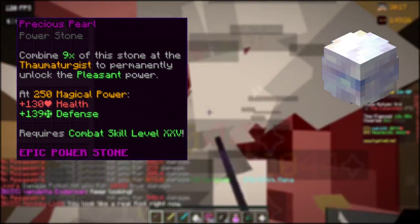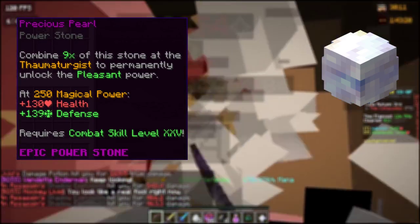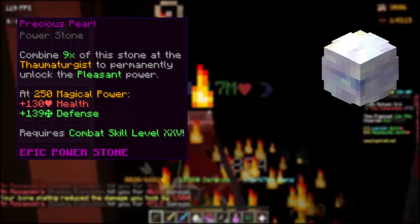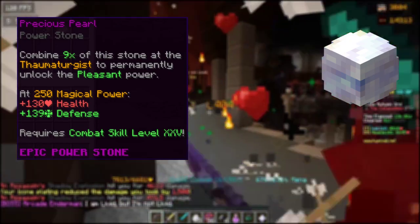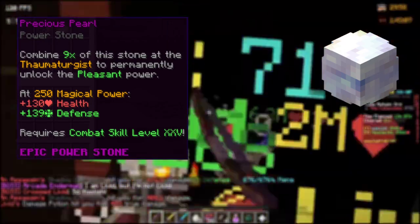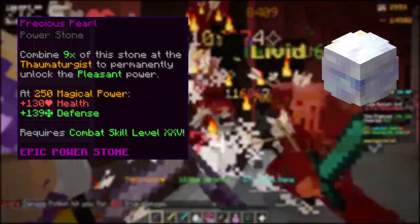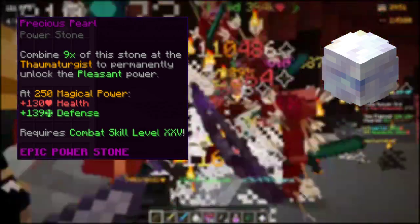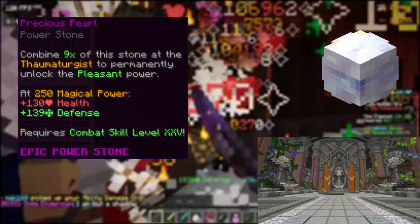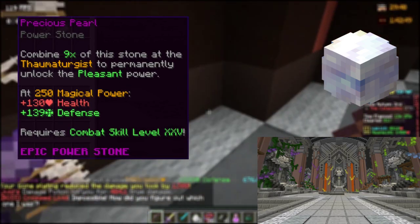The Precious Pearl is our first actual powerstone for tanks or people that struggle to stay alive in dungeons. It's also the first powerstone that gives nothing unless you have 250 magical power — only then does it provide a health and defense bonus. Without 250 magical power or combat 25, this is pretty much the most useless powerstone. You can receive it from the Crystal Nucleus opening within the Crystal Hollows. It costs about 17 million via buy order, or 25 million via instant purchase.